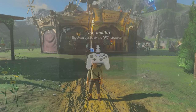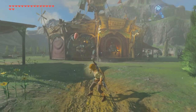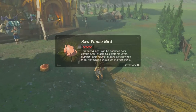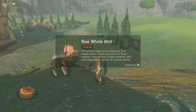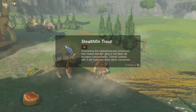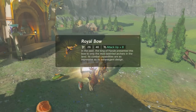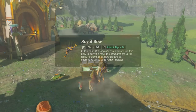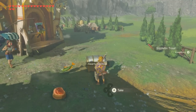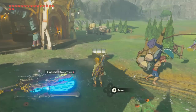Let's go ahead and tap our amiibo to the controller. We'll start off with Archer Link. We got a bunch of meat, a raw whole bird — I've not seen that before — a bunch of fish, a stealth fin trout, and we're opening a chest by mistake, and a royal bow. Looks like it's pretty powerful.